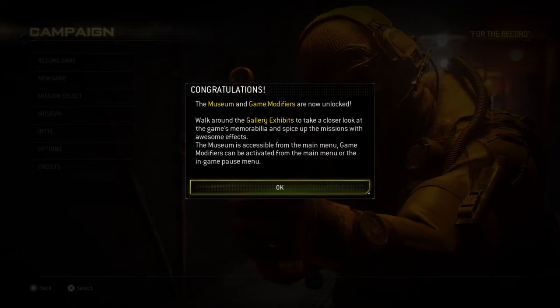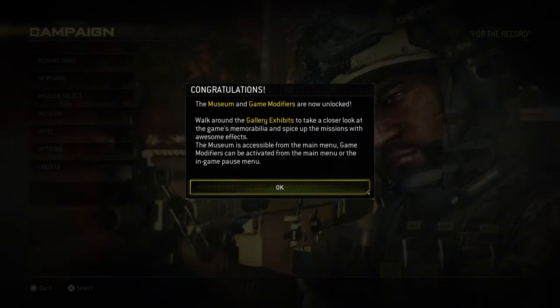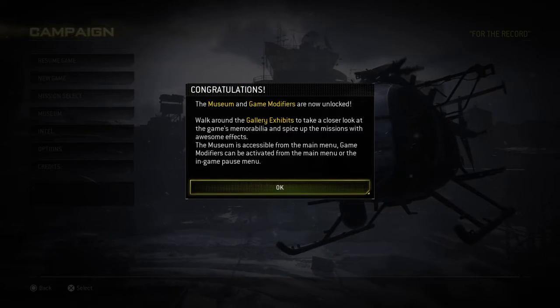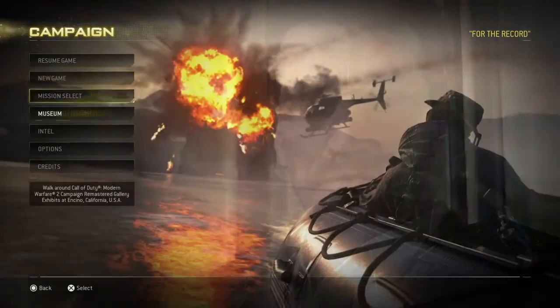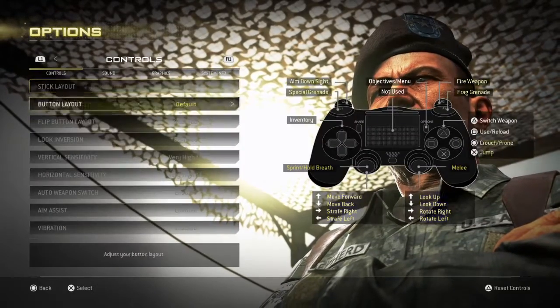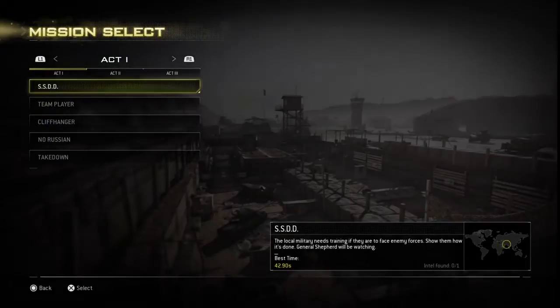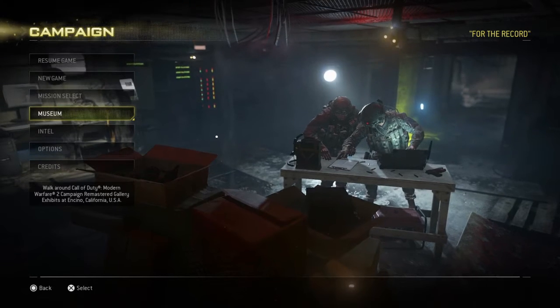Howdy y'all and welcome back to Modern Warfare 2 campaign. In today's episode we're going through the museum — game modifiers and unlock. Walk around the galaxy exhibit, take a closer look at the game's memorabilia, and spice up missions with awesome effects. So we're going to look at these, and maybe kill some people.